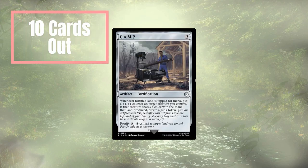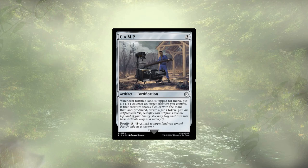We're starting off with Camp, which is an interesting artifact fortification for 3. You spend 3 more to fortify a land — basically equipping Camp to it. Whenever you tap that land, you get to put a +1/+1 counter onto a target creature. Pretty decent. Then, if that creature shares a color with that land, you also get to create a Junk Token, which is sort of like impulse draw — so not real card draw.